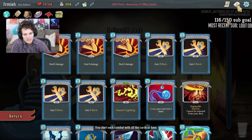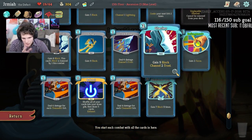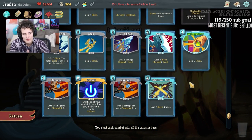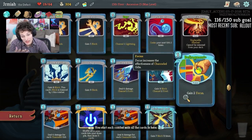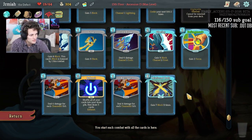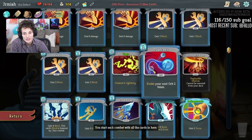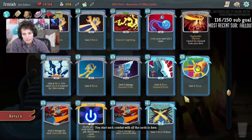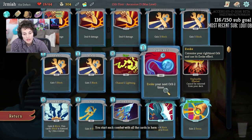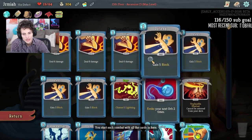I probably want to upgrade Barrage, but whether I proc his first form is the question. Our likelihood to proc the first form is pretty low because we don't have high burst damage — we have good damage once Barrage has orbs to play with. We could get a Dual Cast and a Zap and proc his first form. So what I could do is upgrade and Reboot so my chances to find Dual Cast are higher, or upgrade Barrage. I think I could upgrade Dual Cast so that I can get lightning and Zap out for free and then do other stuff.